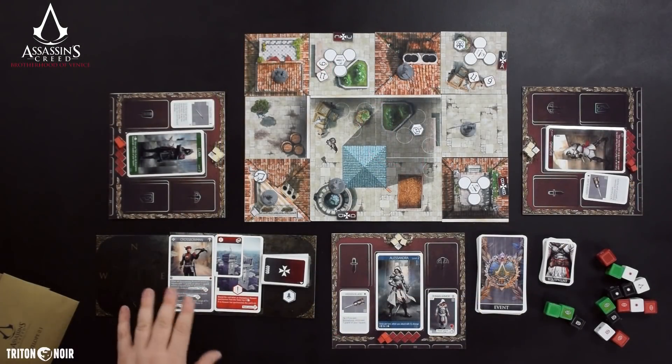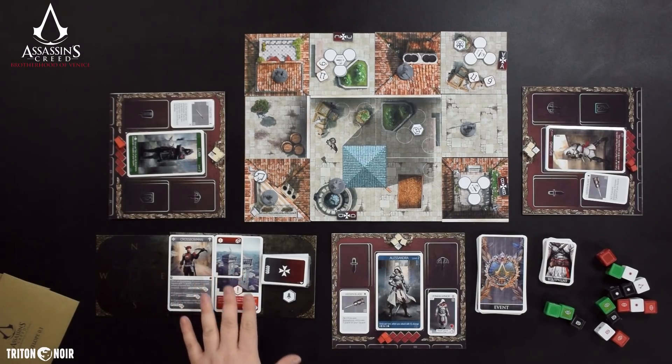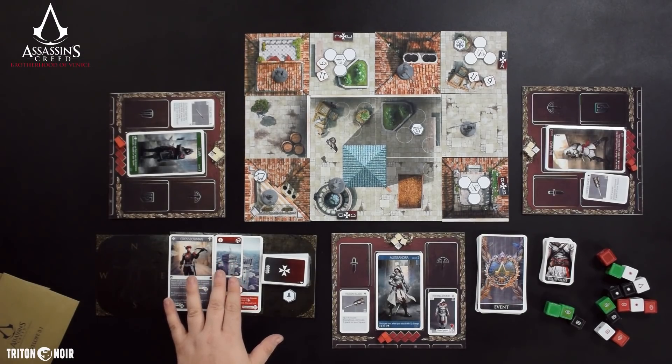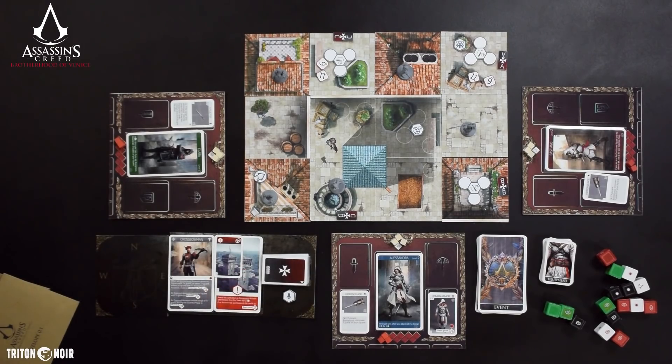Over here you have the guard track, which tells you the active guards for the mission and what can happen when you synchronize at the top of a tower. There are also AI cards that tell you where the guards will move. These AI cards change based on certain gameplay aspects, and basically you're going to flip one over every turn and repopulate the board with more guards.